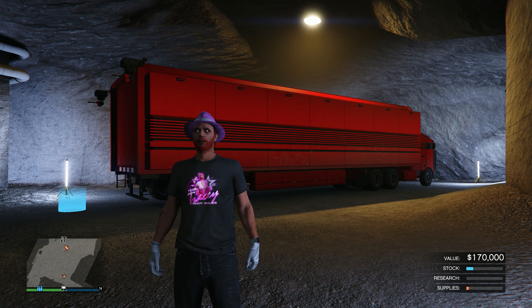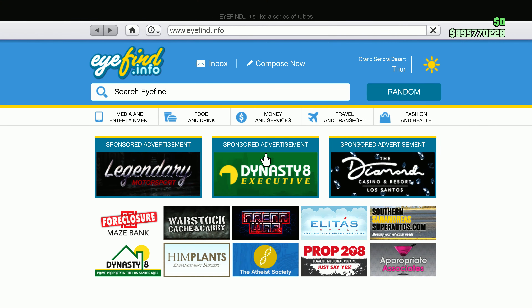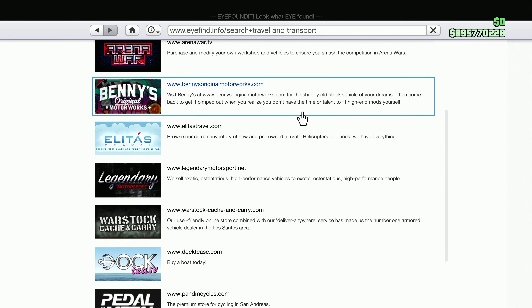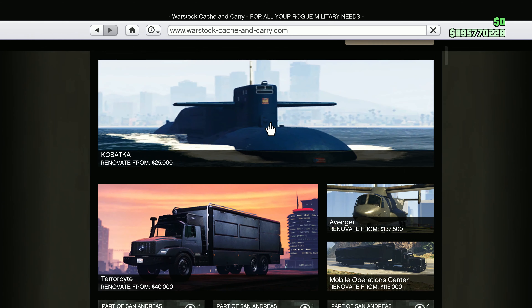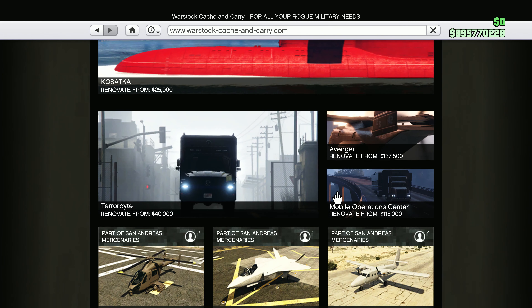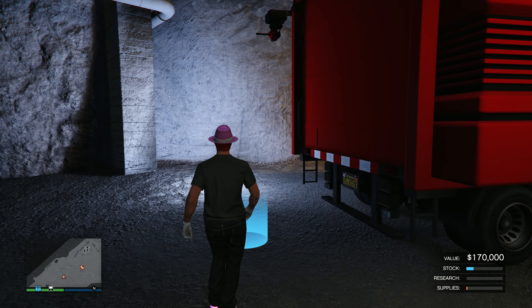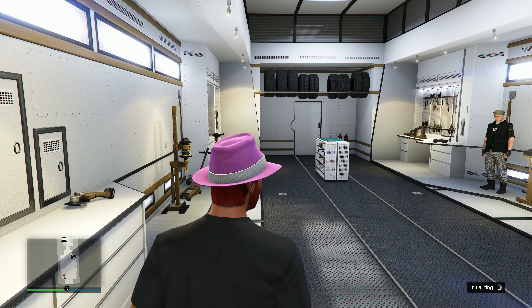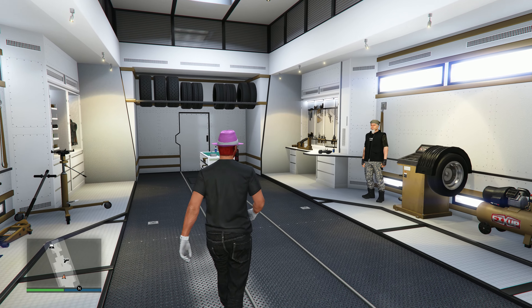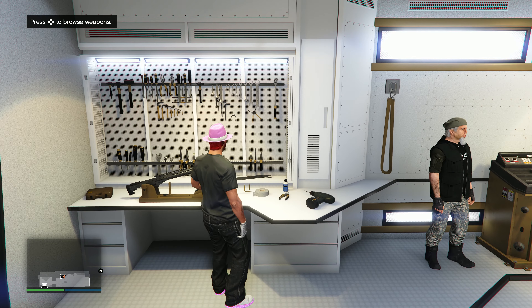Once you've unlocked at least one of the weapon mods, to access it you need to own one of these vehicles: the MOC, Terabyte, Kosatka, or Avenger. As long as you own one of those, buy the Weapons Workshop in any of them. Once you've bought the vehicle, go inside and head down to the Weapons Workshop — it should look something like this.